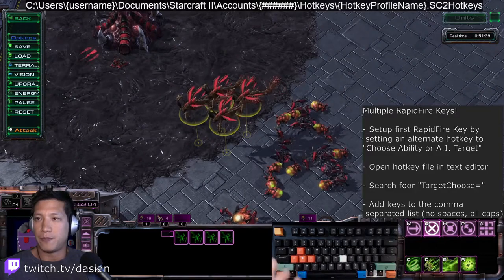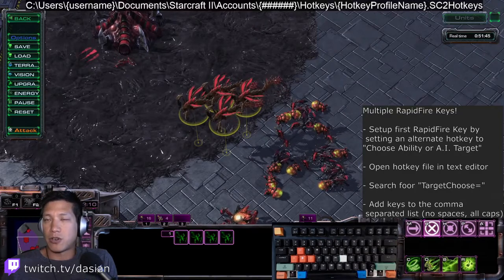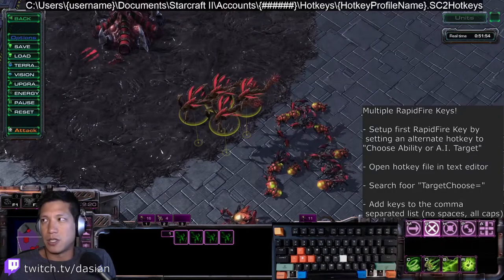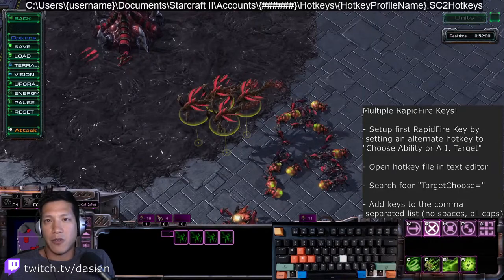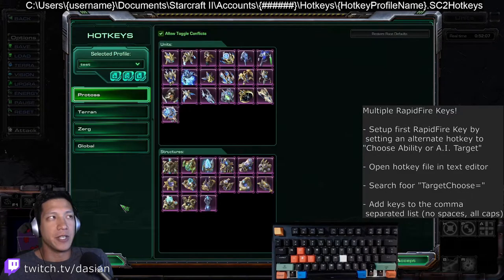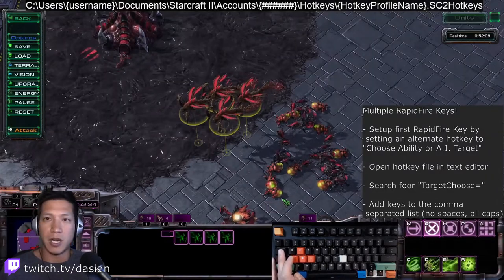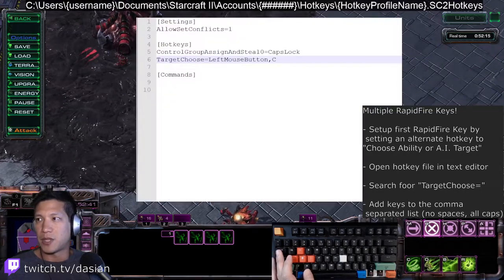Here's the path to the text file. It's in your users folder, in your Windows username, then Documents, StarCraft 2, Accounts. There's going to be a number there which is associated with your Blizzard account. If you have multiple accounts you'll have to go through in there. Then go into the hotkeys folder, and in there you'll see a text file which will have the same name as your hotkey profile name in-game. For example 'test' will be the name of the file, with an extension of .SC2Hotkeys. Open that file in any text editor and you'll see something like this.